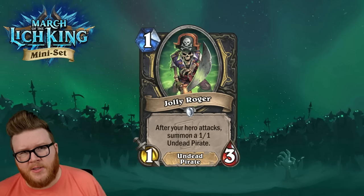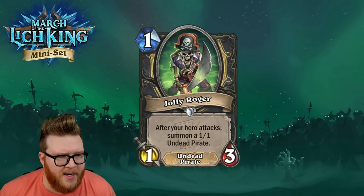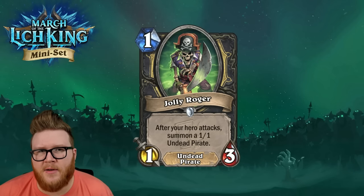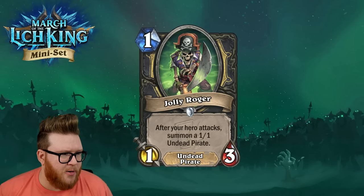In a post-rotation world these sorts of early game bodies go a lot further when there are fewer hyper-synergistic packages defining the meta. Jolly Roger feels like a great card to play on one and get things rolling in a more aggressive deck — any additional Pirates or Undead synergies might just be a bonus. That three health total means he's often very likely to stick around into turn two, so maybe just a great general utility card going forward.